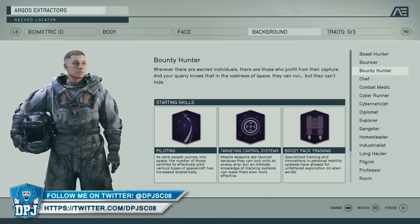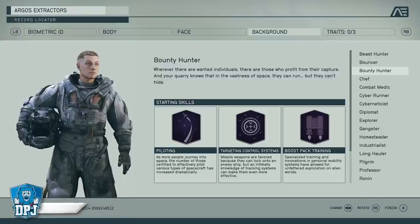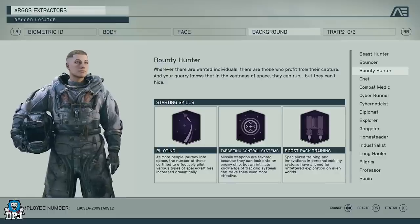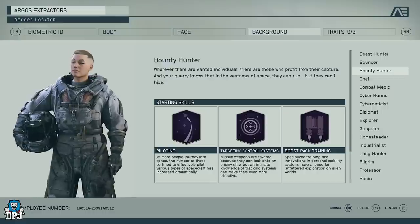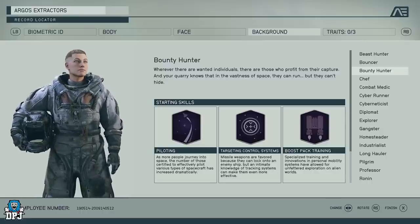Then we have Bouncer, which is all about melee and unarmed combat — you'll probably get increased damage with your fists. You get Security, which helps with breaking codes, lockpicking, and bypassing security systems, and also the Fitness perk. So if you want to go pure unarmed combat melee, this is the background for you.